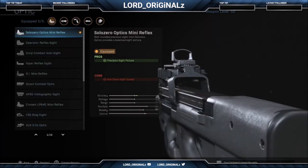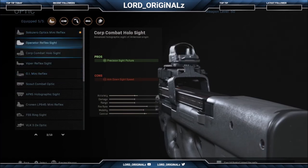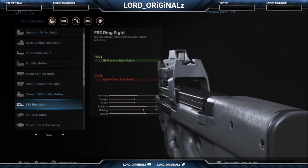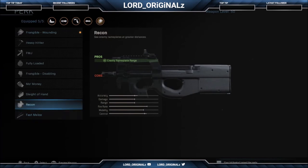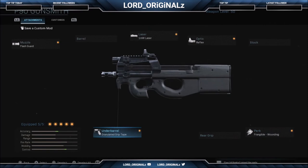For the reflex sight on the P90 I picked the Solo Zero optics mini reflex - aim down sight speed is reduced but precision sight picture is increased. It's personal preference; the GI mini reflex also looks decent. I do have a perk on it - when you're shooting somebody and they go around a corner they can't heal up fully for a few seconds, briefly delaying their heal. That gives you time to chase around the corner and finish them off.